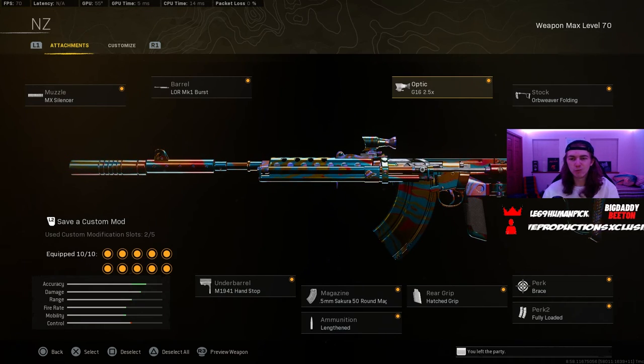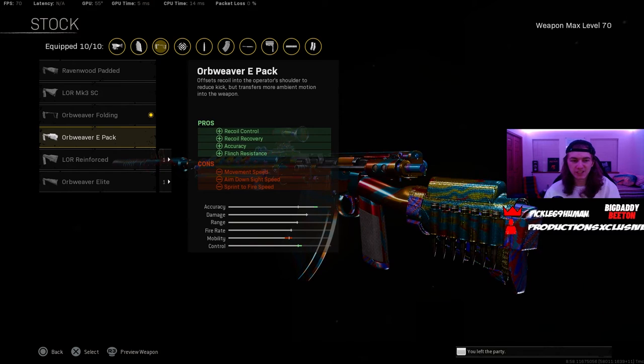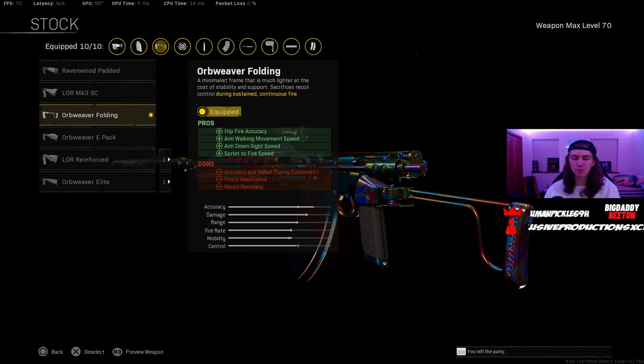I go with the G16 2.5 on mine. If you like the 3-6, run the 3-6 — it's a preference thing, it's up to you. And because this gun has literally no recoil, you can go with a stock like the Orb Weaver Folding for hipfire accuracy, aim walking movement speed, ADS speed, and sprint to fire speed, just to speed the gun up a little bit. If you don't like this stock, there's the Orb Weaver E-Pack, which helps recoil control, recoil recovery, accuracy, and flinch resistance. That's probably the meta stock, but the folding one helps a lot with sprint to fire speed — it makes the gun a little bit quicker because it's a pretty slow gun. So I go with this stock on mine.